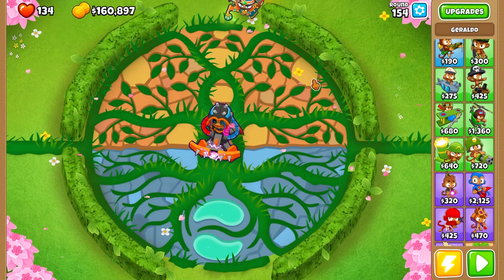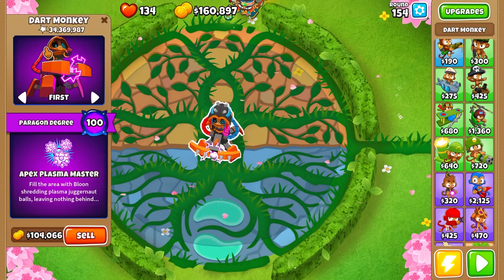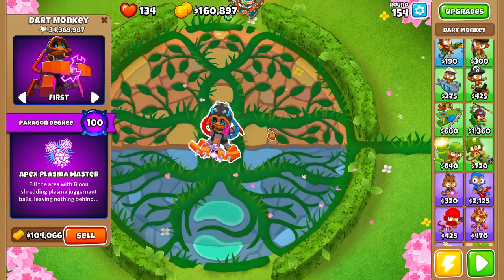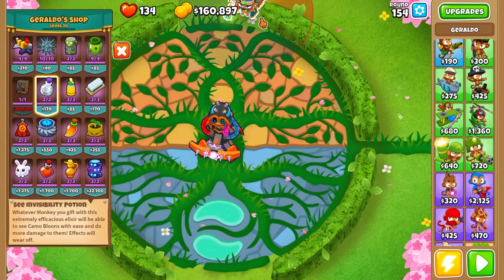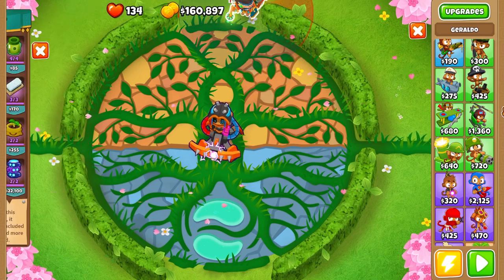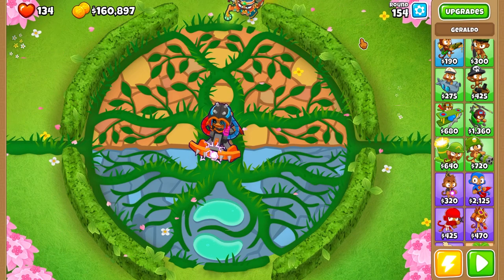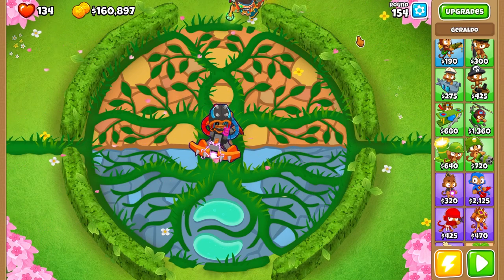Hey, there we go — paragon 100! That's crazy. I definitely need a screenshot of this just for the thumbnail. 34 million pops, fell down at round 154. This is the best placement for him right here — this is just him solo. There you have it, degree 100 the Apex Master Dart Monkey Paragon. If you guys did enjoy this video please like, comment, subscribe. This took me close to two hours — it's my bedtime now. Hope you guys have a great rest of your day, peace!